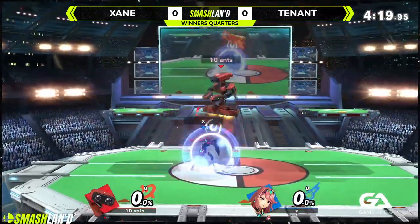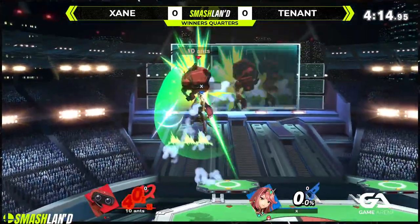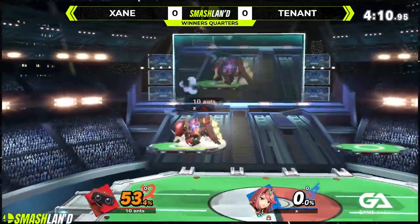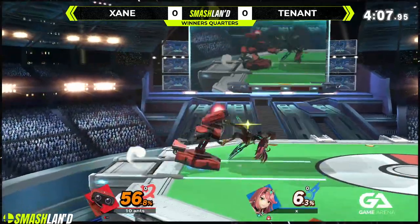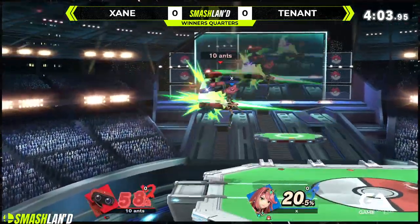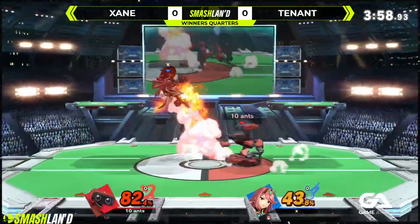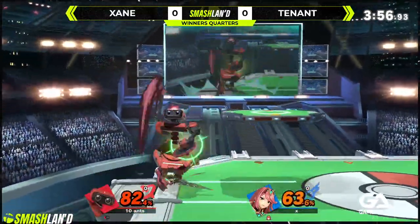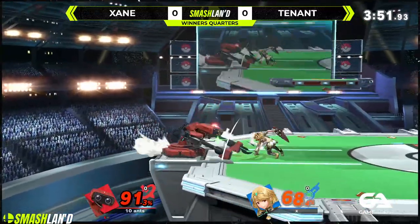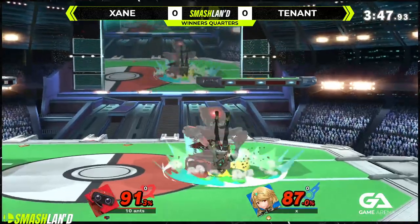Now it's zero-zero, last stock — let's see how they do it. Game one: don't throw. Mythra taking control, 40-0 — 48 unanswered. ROB gets going, but still 58 completely unanswered by ROB. Z-drop down-air — I love his down-tilt. It's an amazing poking tool for ROB. We're seeing down-tilt, forward-air, down-tilt, jab lock, grab.